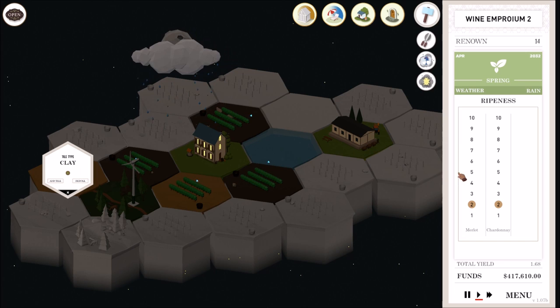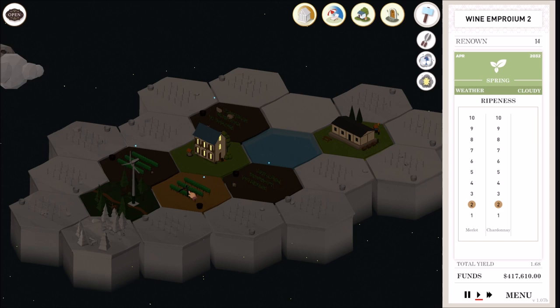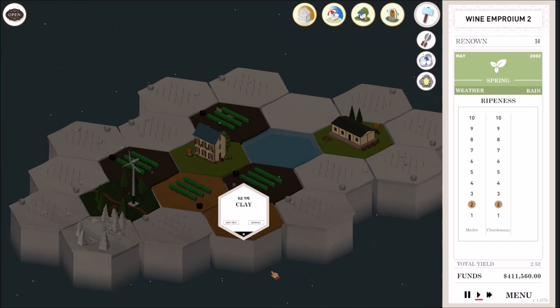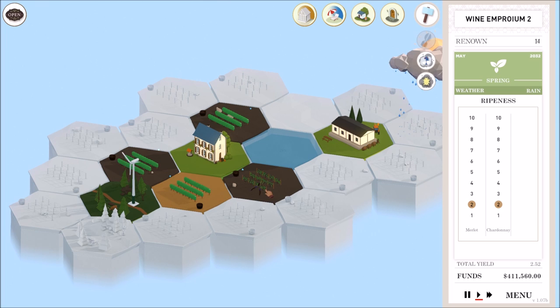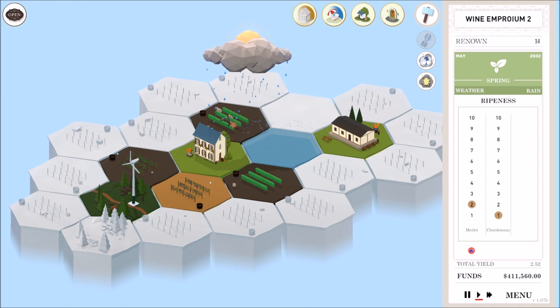Let's make sure we trim down so I can get some ripeness on these guys. There's another clay one right there that would open up some stuff over here, which might not be a bad thing to do. Oh, there's more rain coming in — these are gonna be overgrown here momentarily. Yeah, that one's overgrown so it's dropping my ripeness.